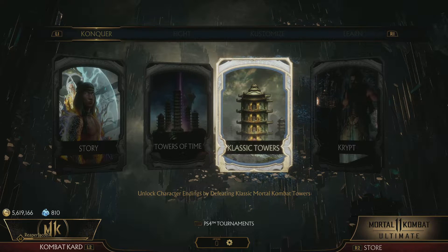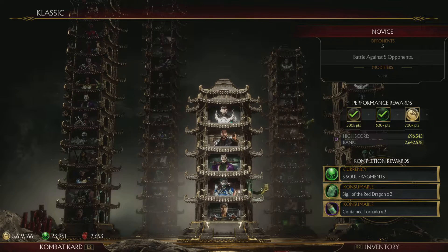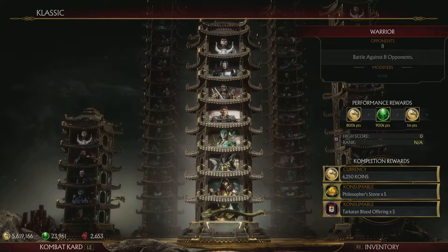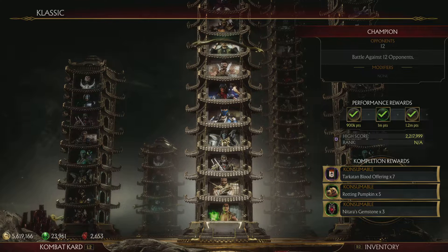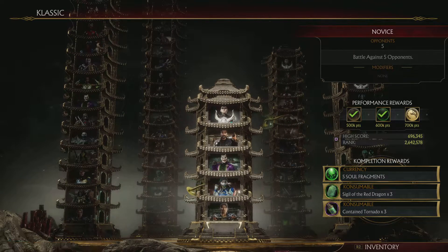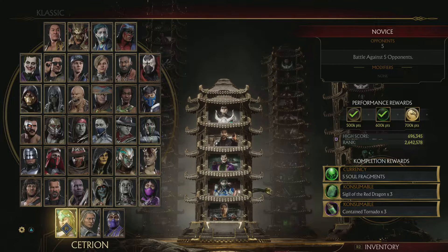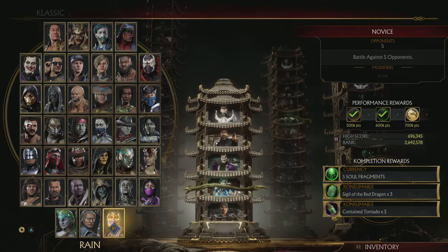So I might be rusty, so this is going to be an attempt at doing every character possible. We're going to go with classic towers — nothing fancy, not a hard run. For time restraints, we're going to do every character on Novice, and if I feel like it, I'll do every character on Warrior and Champion. I currently run a few of these on Champion — I run Fujin quite a bit. We're going to start with Shang Tsung and end with Rain.